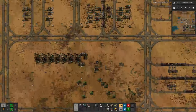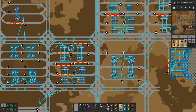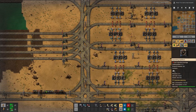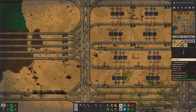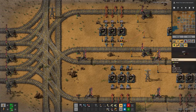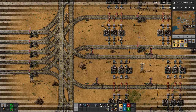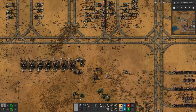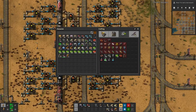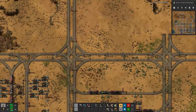Basically that would be the same setup as here — we have one input delivered by train, one output picked up by train, and then we have to see how to do the piping to get everything in. Maybe we can get the petroleum in here in the middle, but we'll see. That's basically the setup we are going with. I can put these goodies into the chests, hopefully stock up on coal, and then lay out the plastic factory.